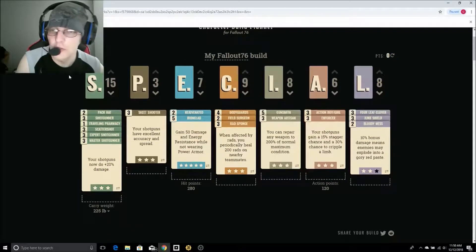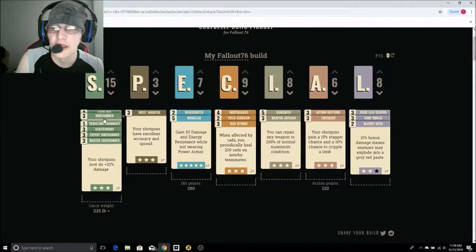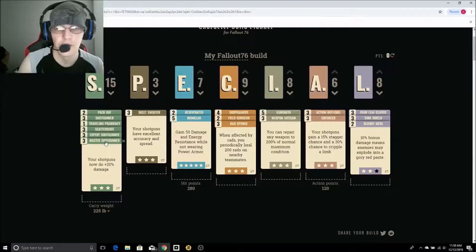As you can see we're starting off with Strength at 15. I'm going to do two points of Pack Rat — that's just because this guy is going to be carrying some junk with him at all times, so we want to make sure he can carry everything else he needs. Then we're going to do Shotgunner, Expert Shotgunner, and Master Shotgunner. That way we're doing up to 60% more damage with our shotguns.